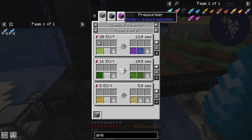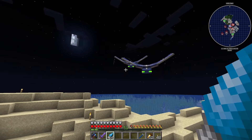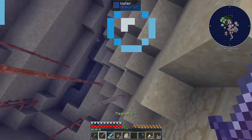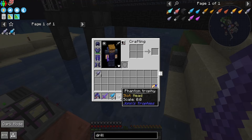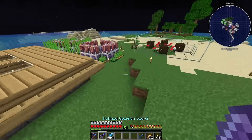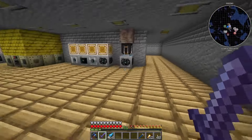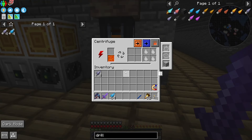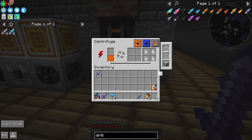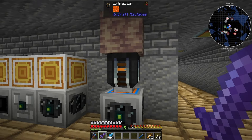We could do that with a heat exchanger - I don't know exactly, that is a multi-block and it's stainless steel - a lot of stainless steel. Anyway, I did one other thing off camera: I set up the centrifuge right here with the advanced machine hull. It's got a little ender gate on there as well and this is producing some lava.